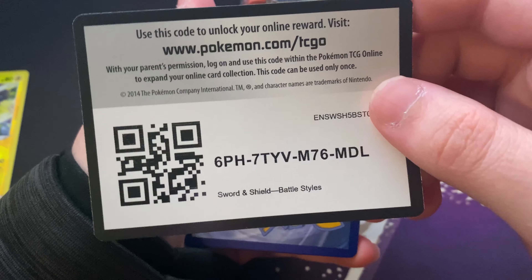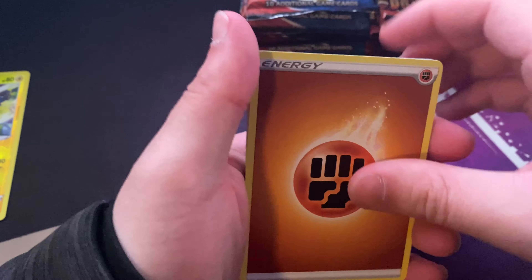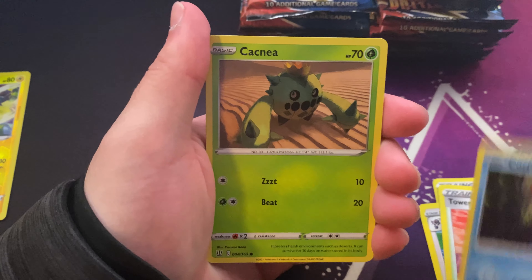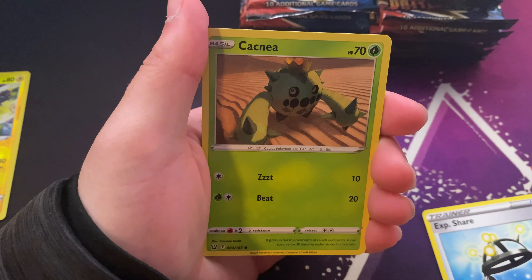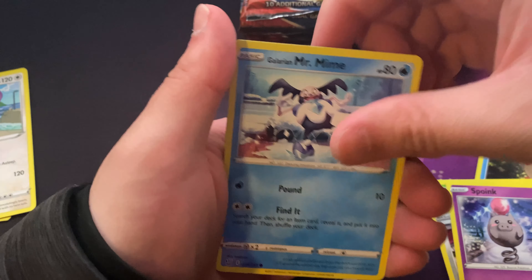We got Full Art Slowpoke, Timber, Esper, Electabuzz, Lickitung, Electabuzz Reverse, and Shao.